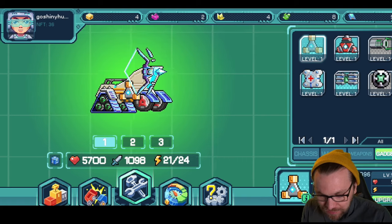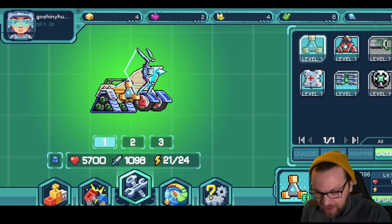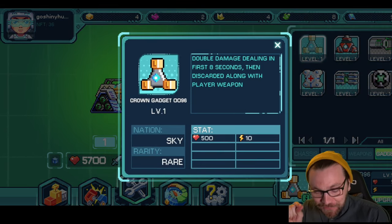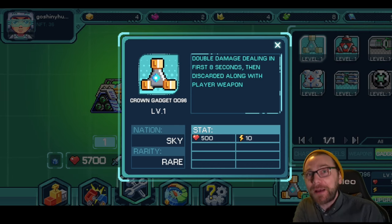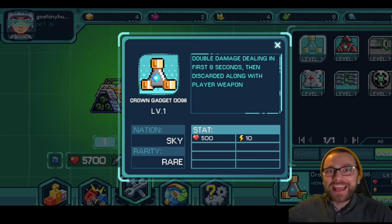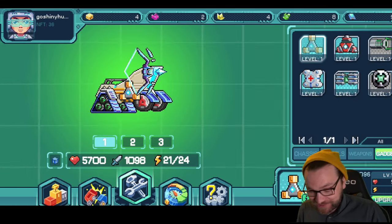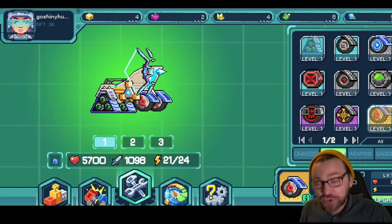We've got 100% attack to all equipment, and the gadget - the Crown gadget - is insane. It only has 20 HP to all wheels, which isn't great because it's only a common, but it deals double damage for the first eight seconds, then it's discarded along with your weapon. So you've got to kill somebody in those first eight seconds, but remember I've got 100% and then double damage, so it does insane damage.